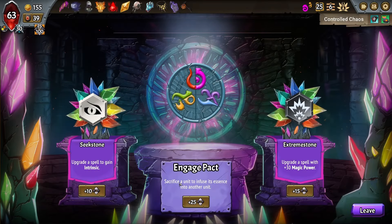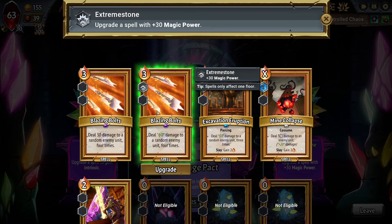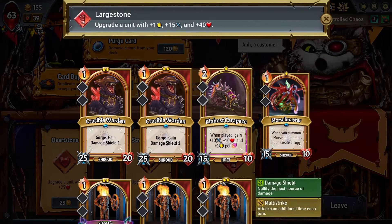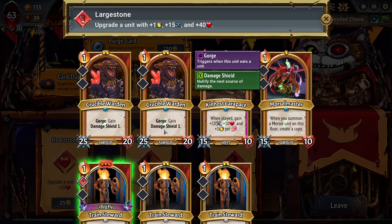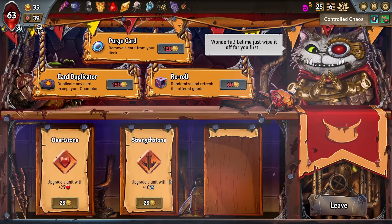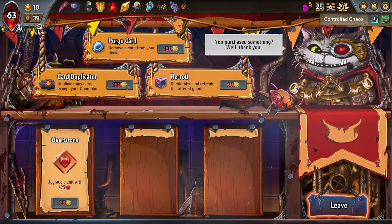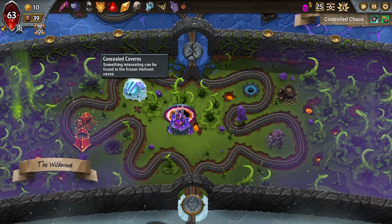We do want to upgrade our unit. Divine Temple as well — 30 magic power. That's definitely getting us somewhere. Another Blazing Bolts on 30 magic power. Yeah, why not? 60 times 4 is a lot of damage. Now, let's take a look at our Merchant of Steel. Get a Large Stone — a Large Stone isn't actually as good as I want it to be for our Crucible Wardens. So let's put it on our Bogfly Train Steward, just get him really pumped up.